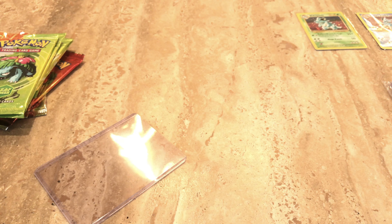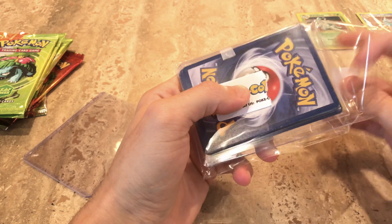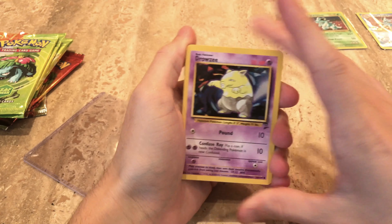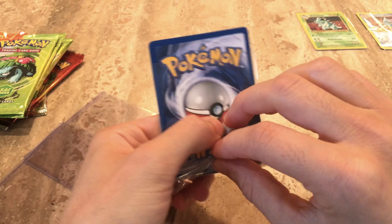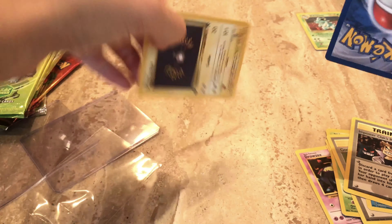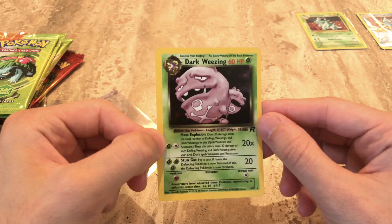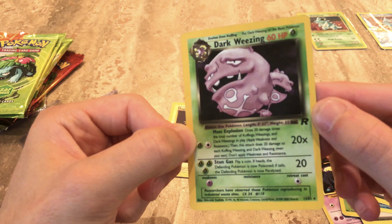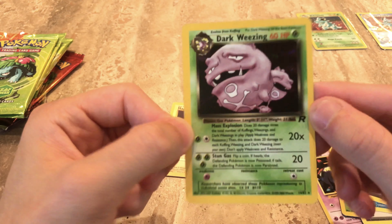We'll do maybe one more, then we'll open up some of those vintage packs. Geodude, Pidgey, Grimer, Goop Gas Attack, ooh Cloyster — always a good one — and Impostor Oak's Revenge. For the holographic and first edition card — oh, we get a holographic Dark Wheezing! This one actually doesn't really have any scratches on it. It's super hard to tell that it's actually a holographic card — it's so hard to tell on that one. One time I pulled it and I was like wait, what? But it was holo — it's pretty cool.